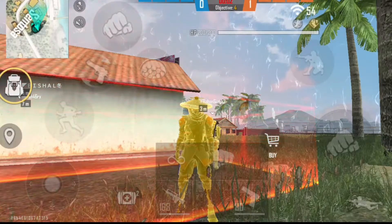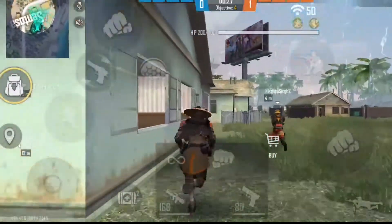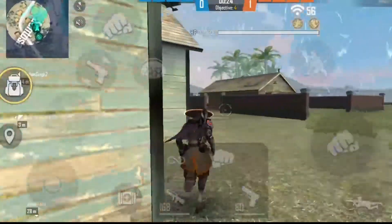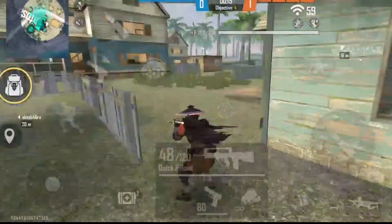Hayato is a renowned samurai. His ability Bushido increases his armor penetration for every 10% of health loss. Additionally, upgrading his ability improves its effectiveness. He also costs 8,000 gold coins like Mocha.